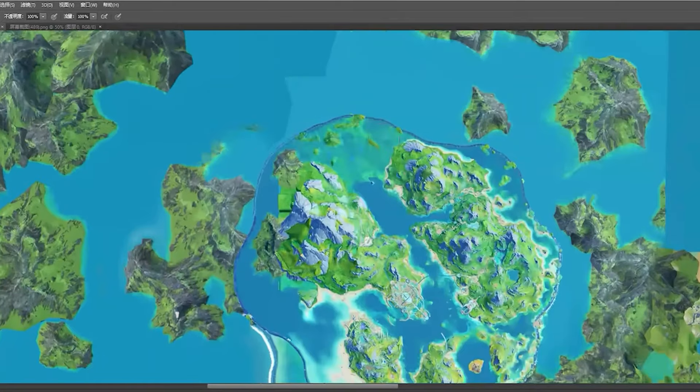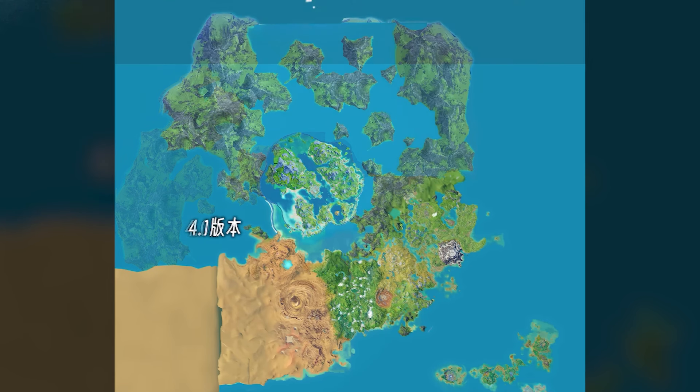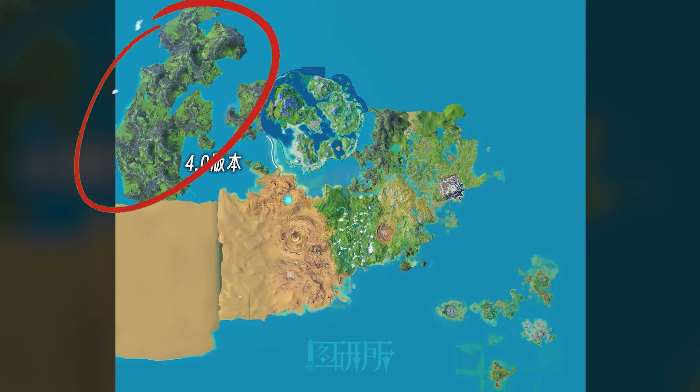After the character floated to infinity and beyond, they stitched a few pictures into one piece of a map. As we can see, it shows how Fontaine looks from above. This version is from 4.0, while this one is from 4.1 — it's so much different. And about this land that somehow got deleted after 4.1, maybe they just changed the position.